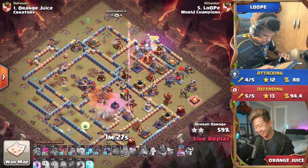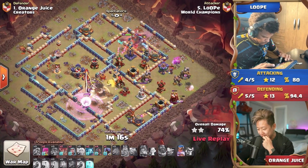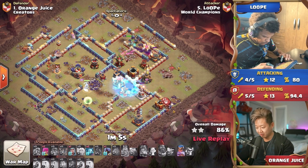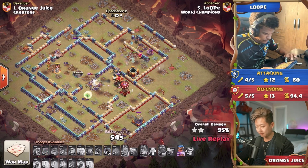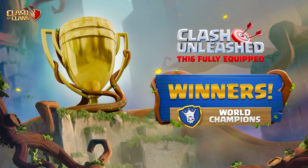That secures the two-star at least, putting Clash Champs to 14 stars in this match. But Loop is going all out for the three-star. He gets that monolith down — the royal champion is jumping forward, getting the monolith down, going invisible with the spirit fox to protect her from those heavy-hitting town hall beams. Everything is pathing towards those last few defenses, absolutely clearing the base. Loop is already celebrating on the right side because his heroes have enough to clear it off. He swags off that royal champion ability right at the very end.